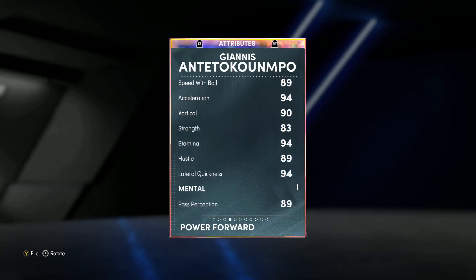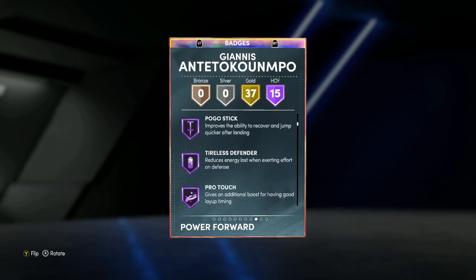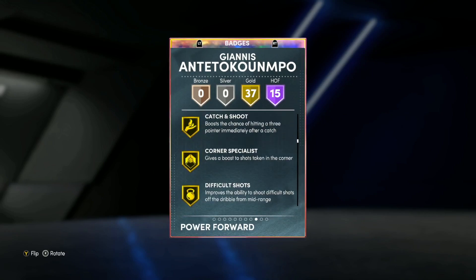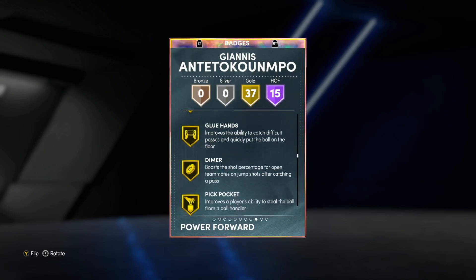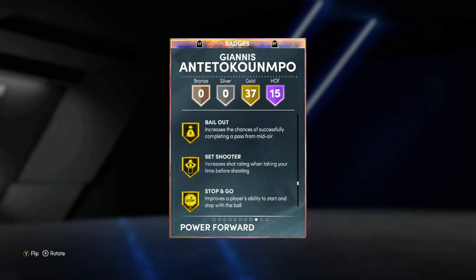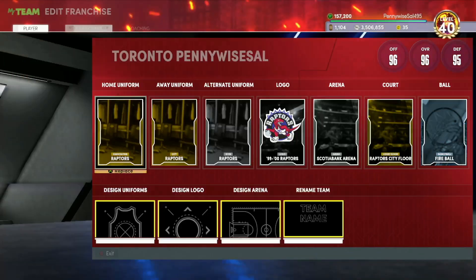Looking at his 15 Hall of Fame badges: Finisher, Acrobat, Clamps, Intimidator, Posterizer, Pogo Stick, Tireless Defender, Pro Touch, Slithery Finisher, Downhill, Quick First Step, Unstrippable, Floor General, Fast Twitch, and Menace. He's got 37 gold badges including Catch and Shoot, Corner Specialist, Difficult Shots, Brick Wall, Putback Boss, Break Starter, Lob Son Finisher, Glue Hands, Dimer, Pickpocket, Rim Protector, Pick Dodger, Chasedown Artist, Defensive Leader, Interceptor, Rebound Chaser, Backdoor Punisher, Fade Ace, Bailout, Stop and Go, Stop and Pop, and Bullet Pass.